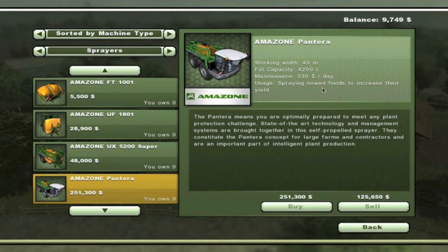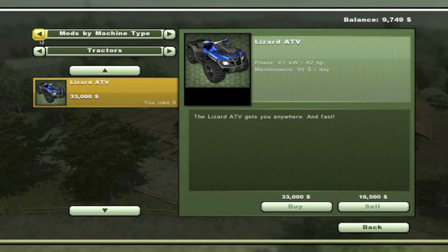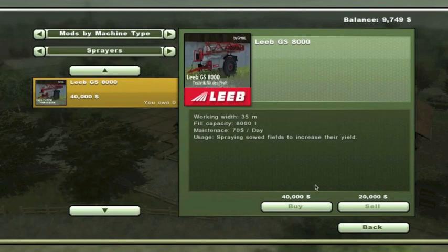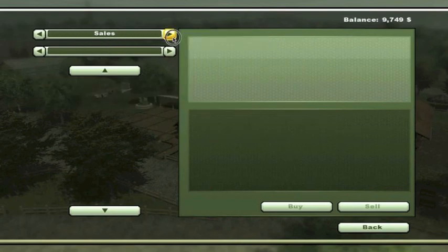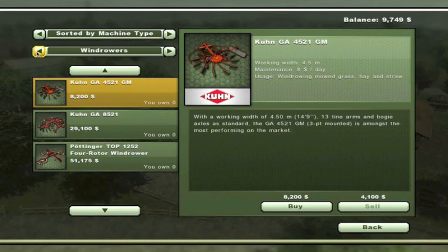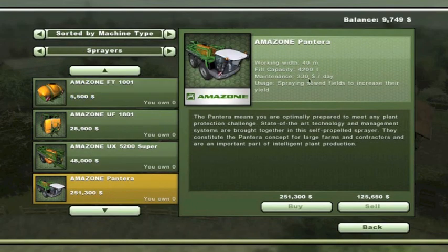Fill capacity 4200, costing 251,000 — maintenance is only 70 a day. Comparing that to another sprayer mod with maintenance of 330 a day — that first mod might be overpowered. Let me know in the comments if you want me to delete it or not.